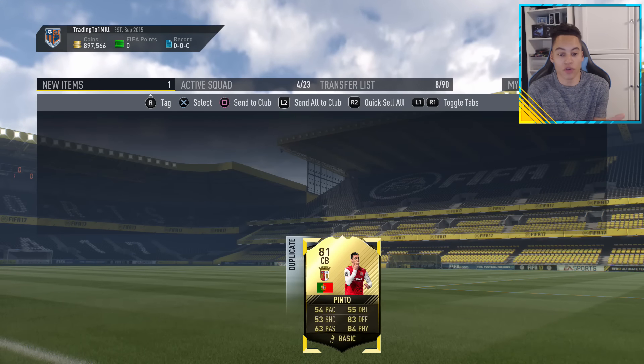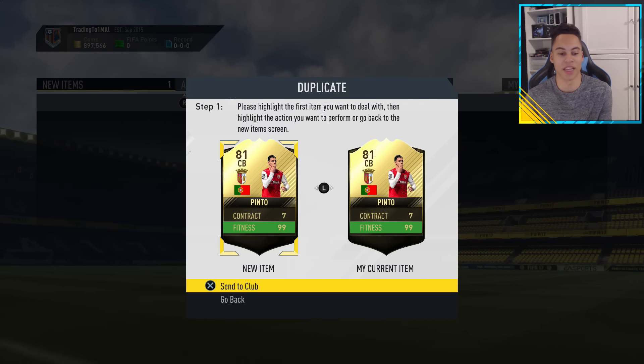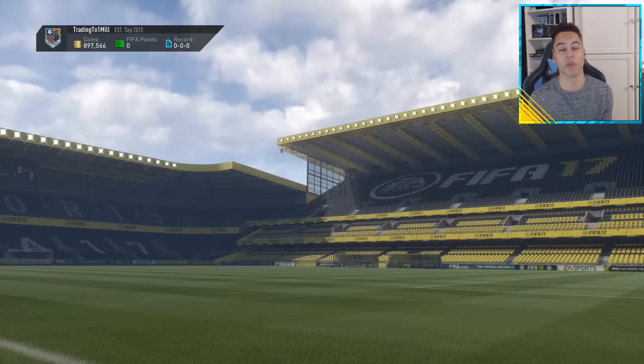Look, he's a duplicate. I've got two Pintos now. I'm saying this is rigged — this is all rigged. At least one of my Pintos is tradable though. But that is how you do that Squad Builder Challenge.